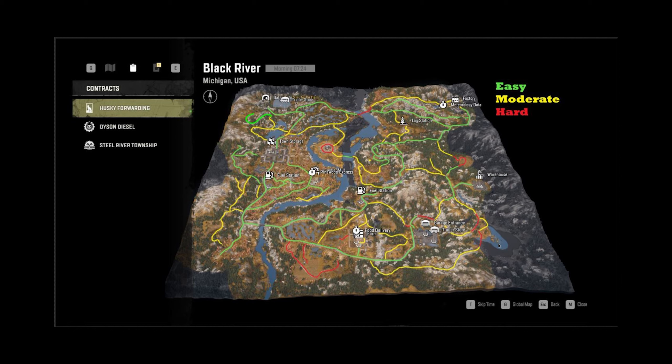Back here there's a truck stuck — I believe it's a Kodiak. You're supposed to pull it out and there are winch points, but this is a really hard area to traverse with a bank here. Just be aware that this is going to take you some time in the beginning parts of the game. And that is it for the Black River portion.